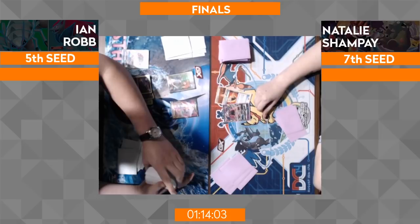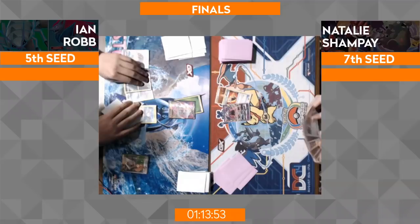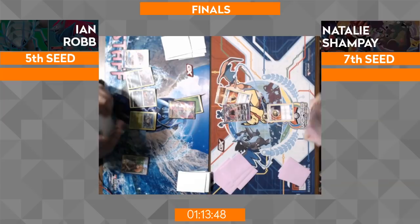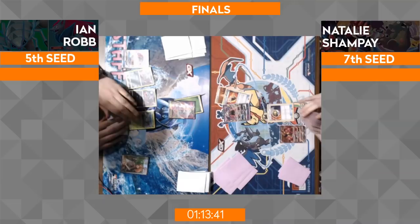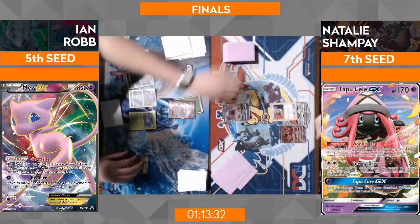This match is going to be very interesting because this Garbodor slows down a lot on Ian's side, but Ian also plays three Fighting Fury Belts to come back with that, so it's a weird trade-off with both decks here. If Natalie gets that Garbodor in early, there's no Trade ability — she'll have to deal with things like the Mew as well, which has been a thorn in the side of this Buzzwole. If Garbotoxin shuts off Mew's Versatile, she's going to be able to just explode on a turn like we saw her do in top four.